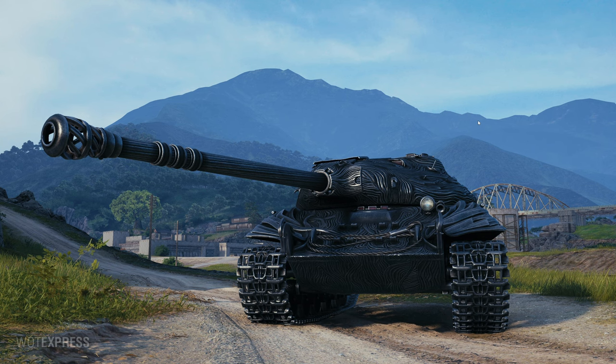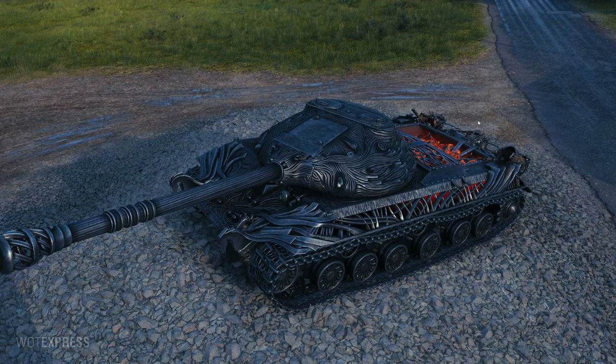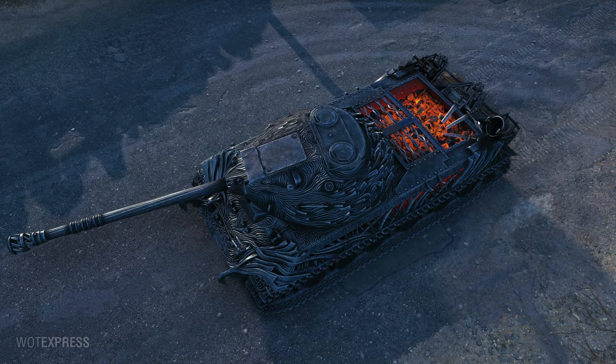There's also a 3D style on the Russian server for the Kirovets-1, which is the underdog compared to the Object 703 version two — practically the same chassis except two guns, but with somehow much better dispersion. The 703 v2 has like 0.1 dispersion while traversing and moving, which is really good for a double-barrel Russian gun. The Kirovets-1 gets a 3D style with an iron-looking effect and a forge in the back — Hephaestus, the Greek god.